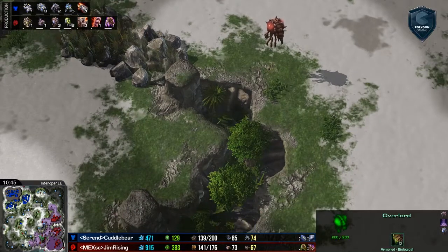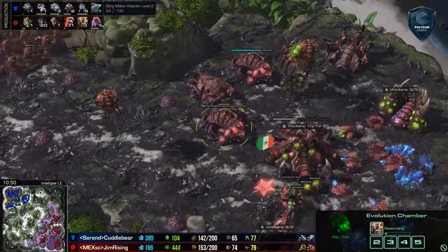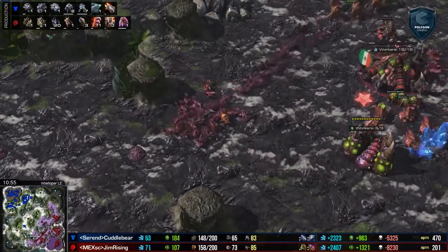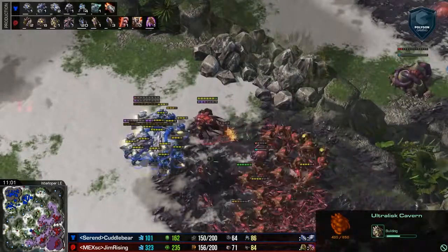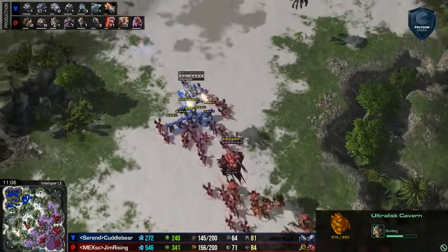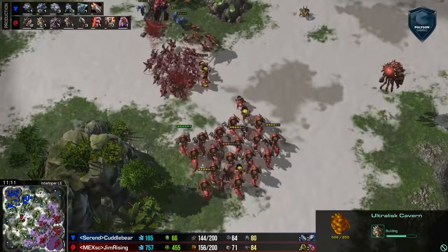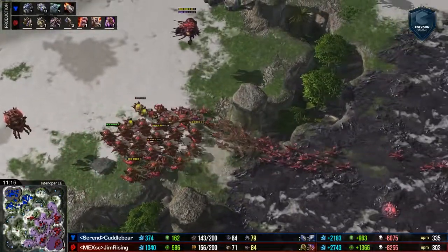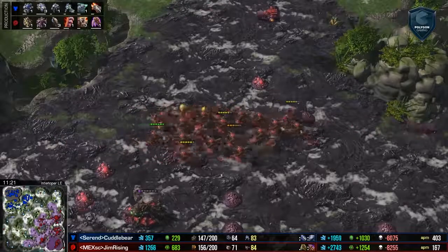We've got Adrenal Glands, plus 3 Carapace, plus 2 melee attacks. Definitely going to be seeing the Ultralis coming out very shortly. He's just got to buy enough time from the drops, from any kind of Death Ball push, to get out Chitinous Plating. And the Infestors are definitely useful — once the Ultralis come out, they can hold the Marines in place, as well as the Marauders with the Fungal Growth. Because kiting Ultralis is the easiest way to shut them down, and Cuddle Bear, a player known for his micro, definitely would be able to kite something like that.